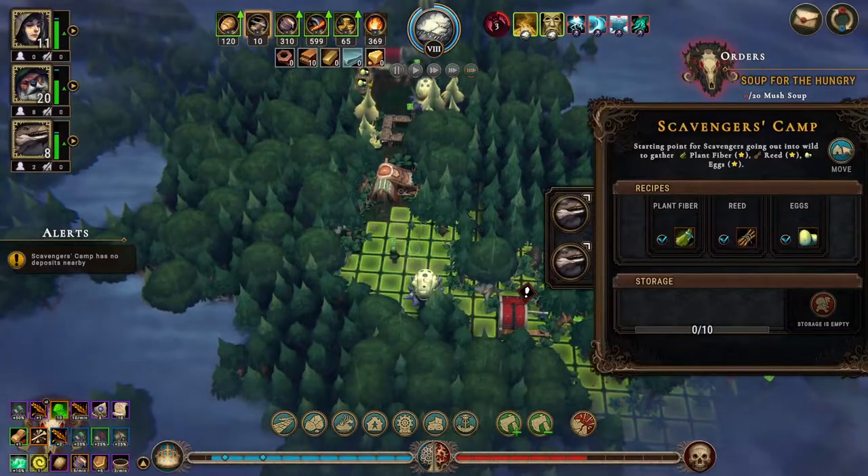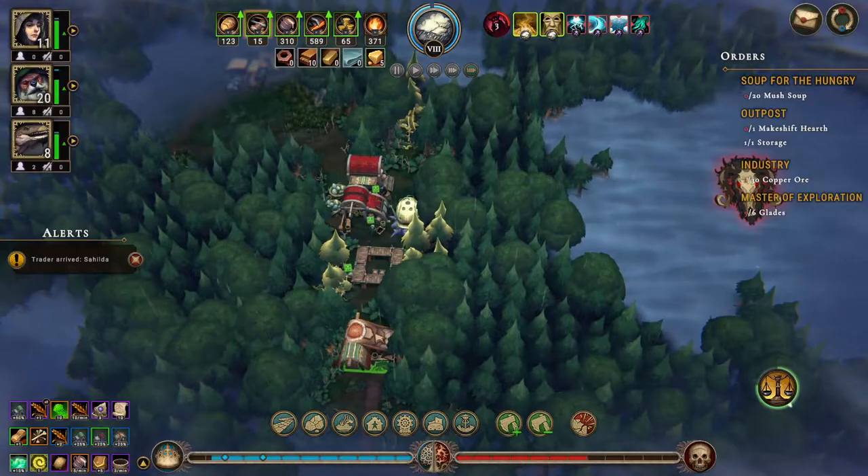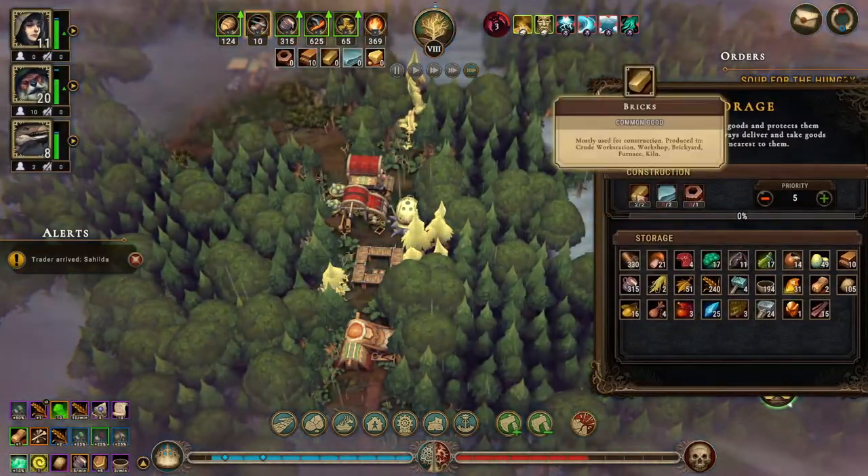Didn't we have the smokehouse? Nope. What's to do — let's move it up here. Grab some of these eggs. All right, we got the bricks.